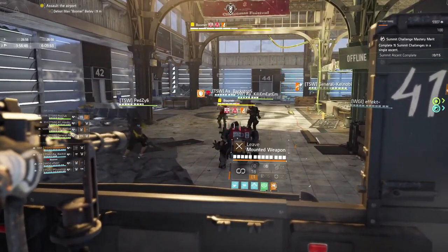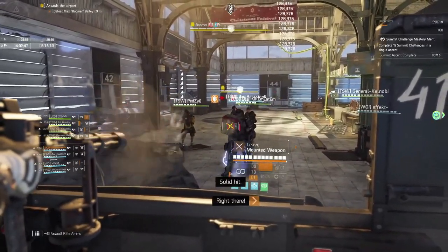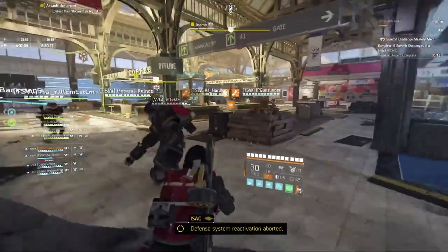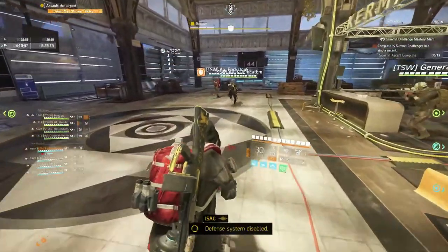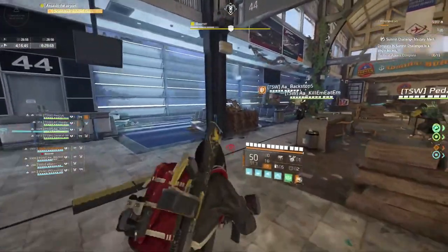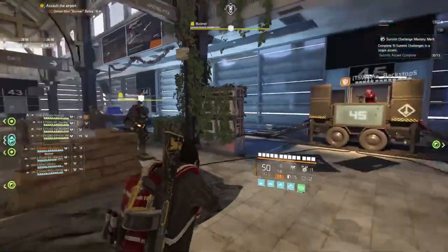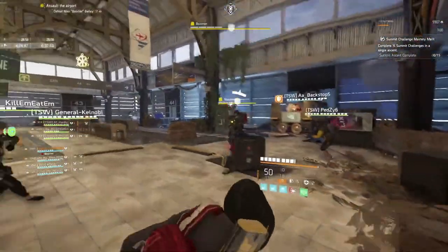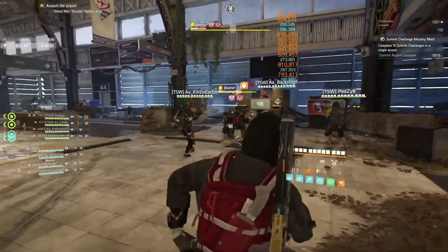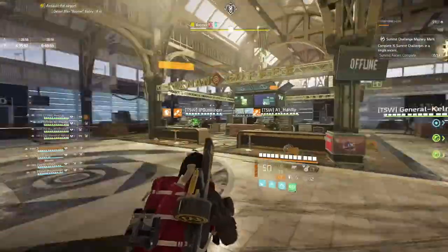Once the healer does the mechanic for the double downs, I will constantly shoot at Boomer's backpack and let the gun overheat. On my way around at 45 I will shoot any adds and do add control, then shoot Boomer when he's down before running back around to 41. Apologies — I didn't reload there.